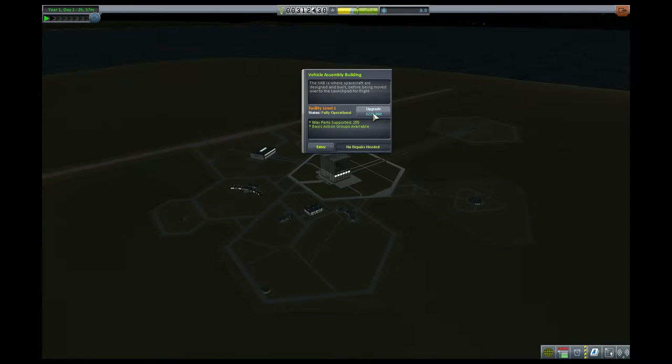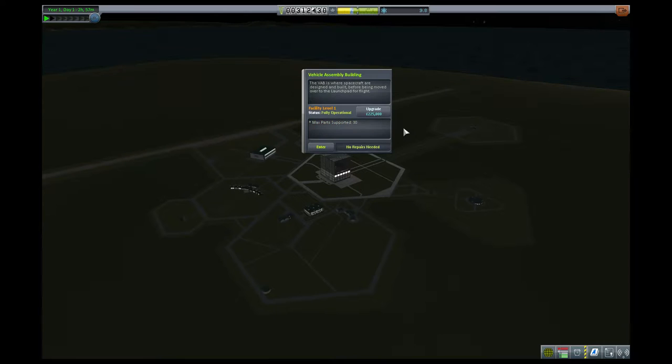The upgrade is expensive, but it's definitely worth it because it multiplies the max parts by eight and a half — so we'll be able to do 255 supported parts. We also will be able to do basic action groups, but those we won't really get into until later on. It's a function that supports more of our later activities with more complex equipment.